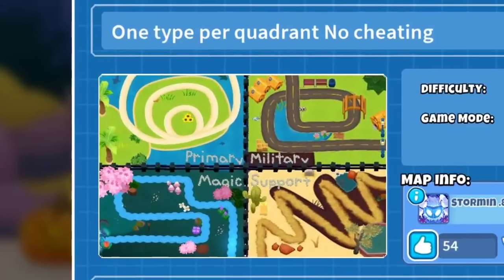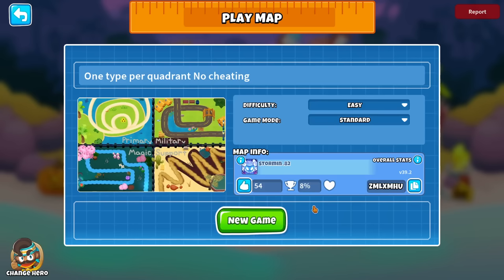One type per quadrant, no cheating. So this map is kind of a self-imposed challenge. It splits off into four quadrants, four different maps, and you can only place — or at least, the creator says — that type of tower in each quadrant. I think it would be a fun idea to see what's the hardest game mode we can beat this with.